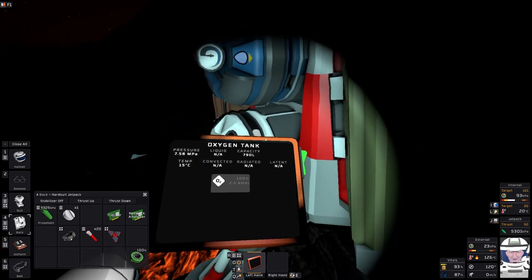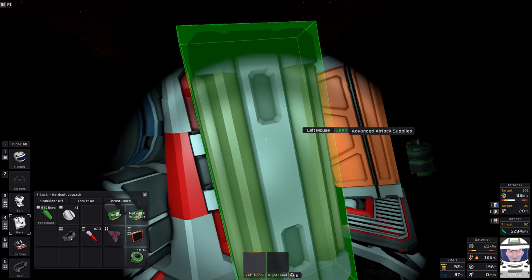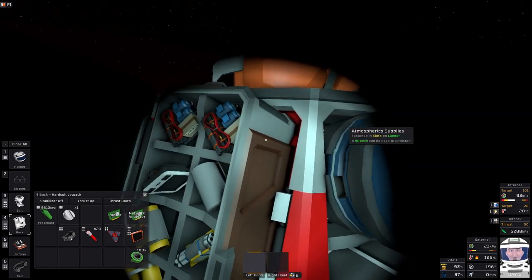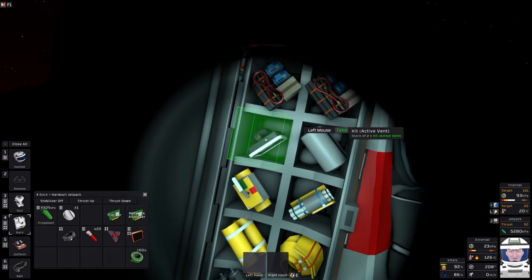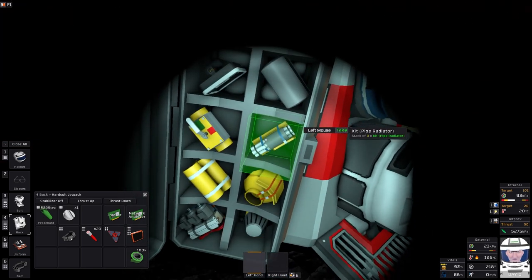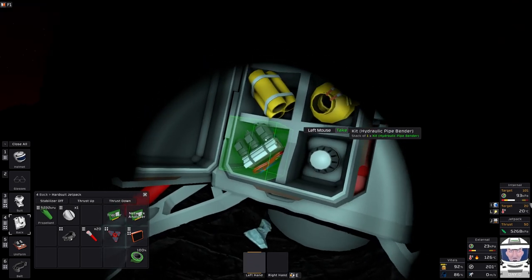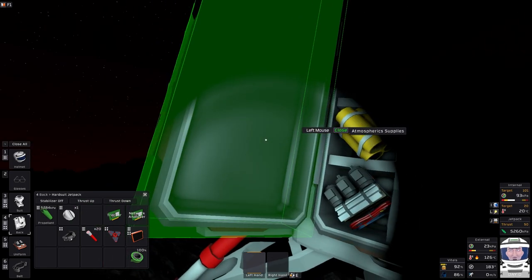Along with another tank of water, you have atmospheric supplies containing a couple of atmospheric units, some vent kits, insulated pipes, radiators, utility units, a hydraulic pipe bender — which is a good start — and more pipes and valves.